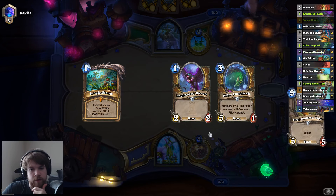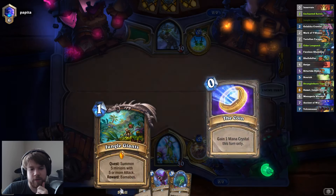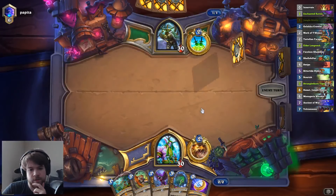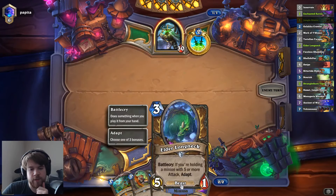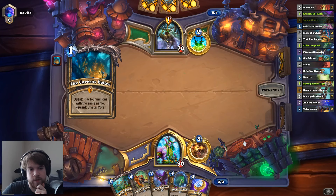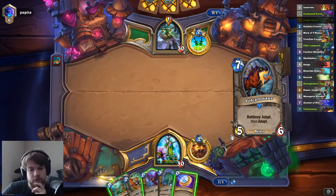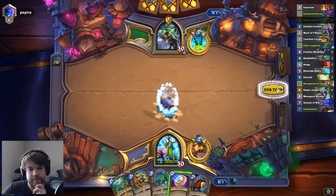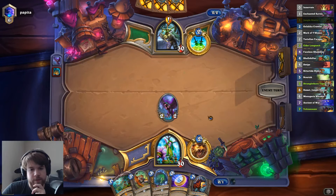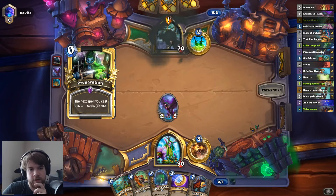I think I will keep both the Quest and the Raven with this hand. The Raven's okay on turn 2, or I probably play the Quest on turn 2 with this hand. I think you do always keep the Elder Longneck — it's a little bit of a weak card, but it's the only turn 3 play in the deck and it's pretty easy to activate. Okay, he is a Quest Rogue. I'm not really sure about this matchup, honestly. I'll just play the Raven here, probably play the Quest next turn.